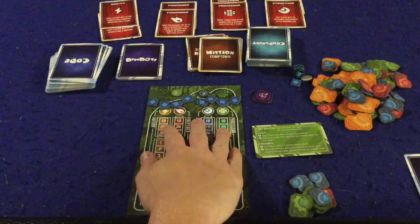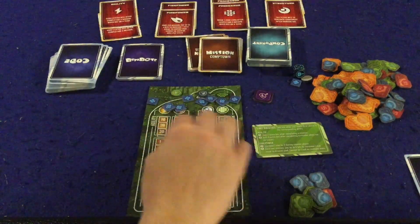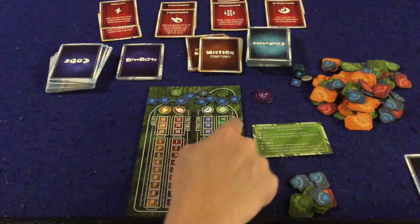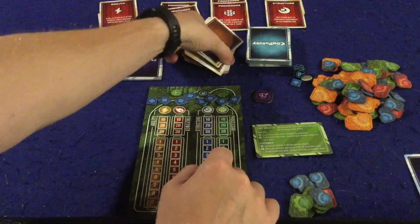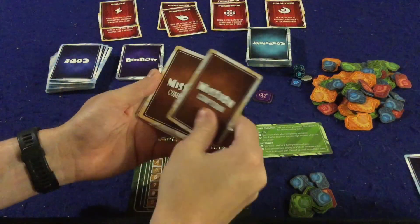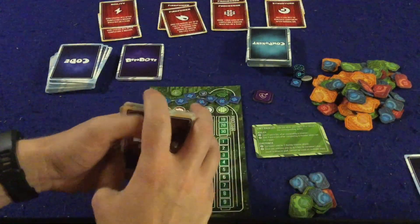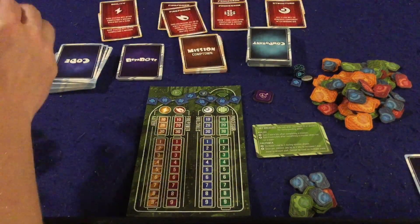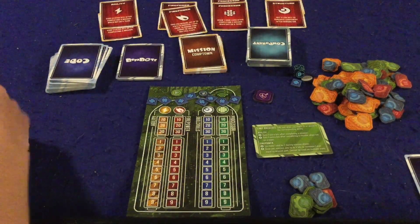Let's go over the components and then we'll get into the gameplay. First and foremost, everybody's going to get one of these little boards. You're going to get eight of these little plus/minus counters, and these are going to keep track of the four big stats in the game: agility, firepower, structure, and processor. You're going to need those to complete missions. You're going to start with 10 missions in the game — there are 10 rounds. There are a couple different kinds of missions like Comptown, Triptropolis, and Rustland, and you're supposed to set them up in a specific way at the beginning of the game so each game will be slightly different.